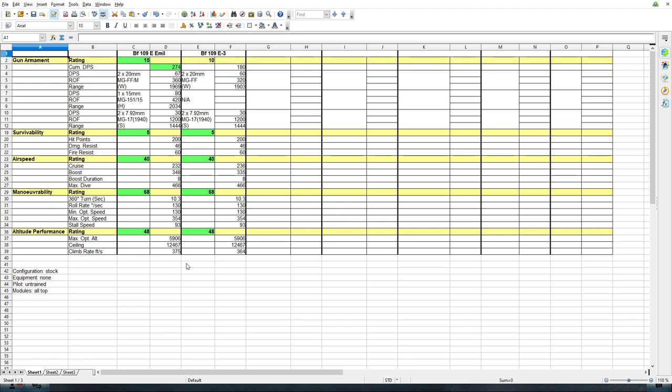In summary, nearly all of the difference revolves around the armament. The rating for the Emil is 15, and the E3 is only 10. Most of that revolves around the fact that there is a hub-mounted cannon on the Emil — the 15mm MG151-15 — which does 80 DPS, and it's entirely missing from the 109 E3. There's also a slight difference in the 20mm wing-mounted cannons: slightly higher DPS for the Emil, and they can hit at a slightly higher range.